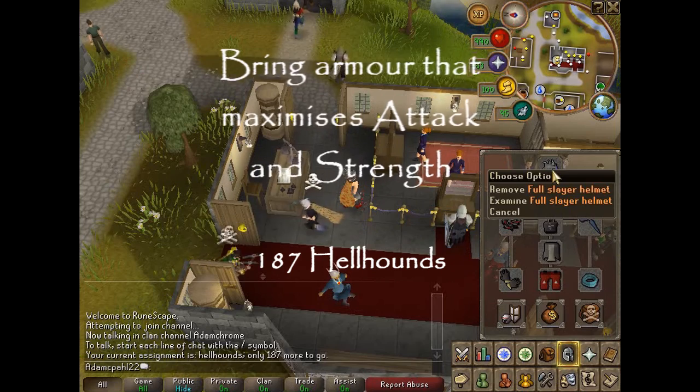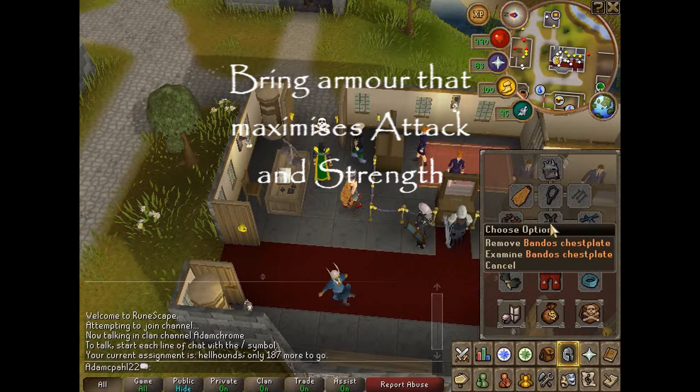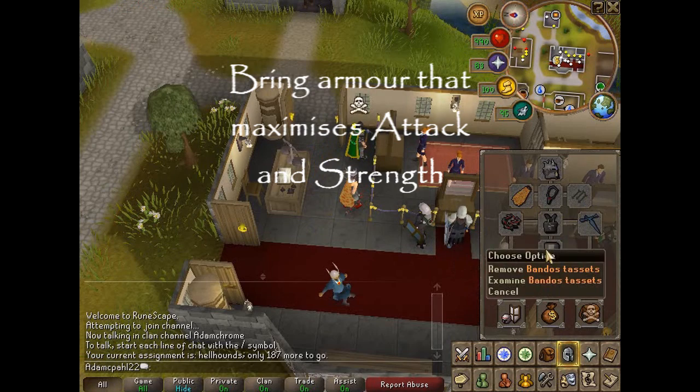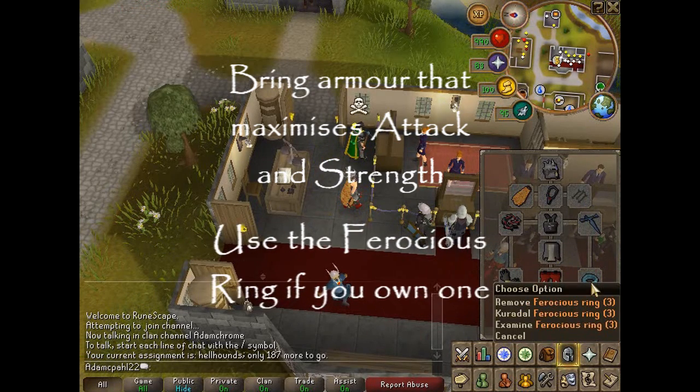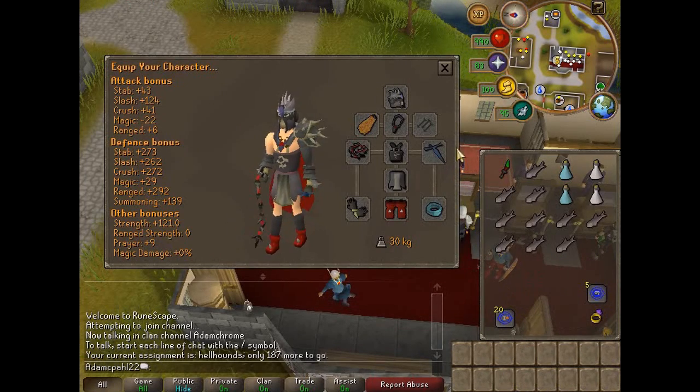Bring with you a slayer helmet, a fire cape, a fury amulet, abyssal whip, bandos chestplate, rune defender, bandos tassets, barrows gloves, dragon boots, and ferocious ring. This will maximize your attack and strength bonuses.